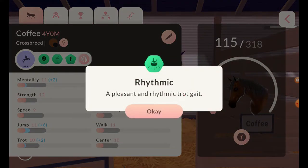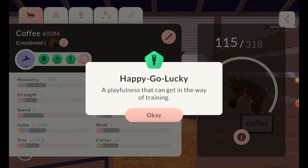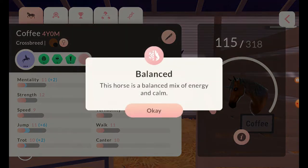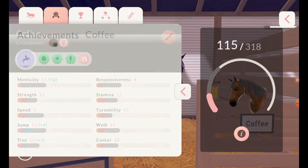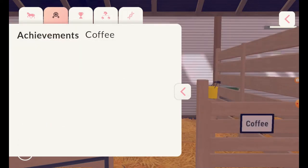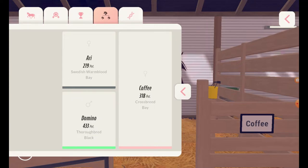So she's clever and rhythmic. And happy-go-lucky — a playfulness that can get in the way of training. She's cute, I like her. This horse is a balanced mix of energy. It's Aria and Domino, and then you get Coffee — she's a crossbreed!